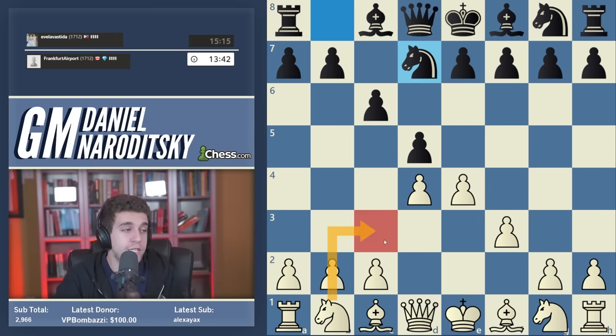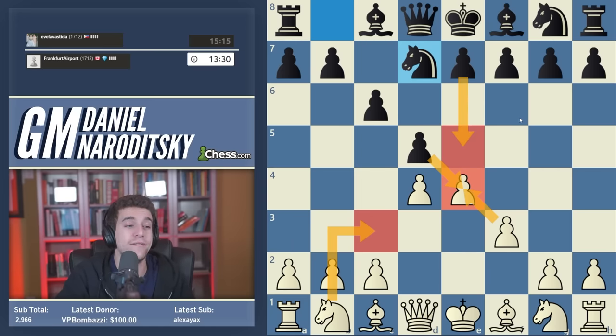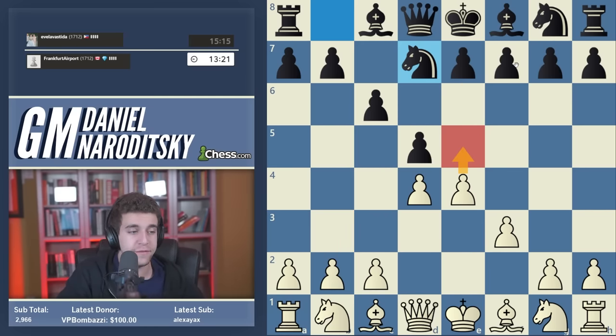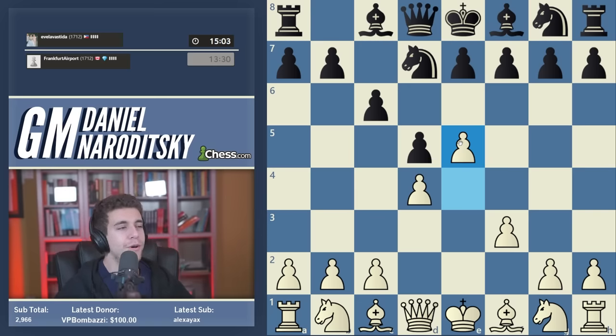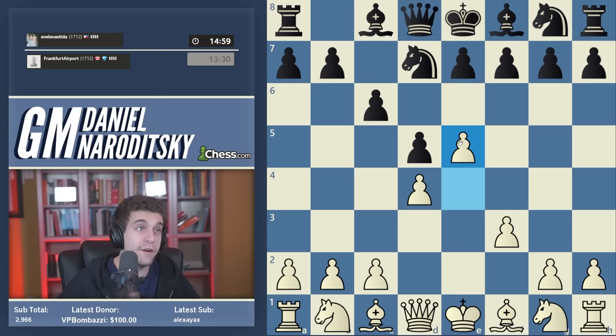The other option is knight C3, just a typical developing move. But what bothers me a little bit is the prospect of black taking on E4 and then striking at the center with E5, which leads to very concrete play. I also don't think we've had too many closed positions in the speedrun, and I want to give you a broad overview of how to play different types of positions. A lot of players struggle with closed center positions - they feel like they don't know what plans to pursue.